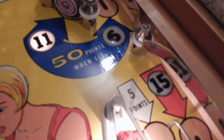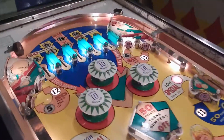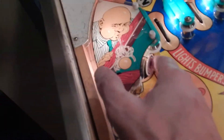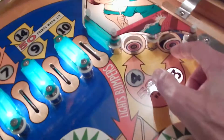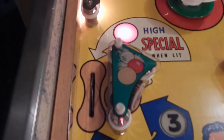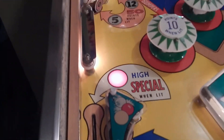The special stays lit now on the low ball side rollover. Now we're going to knock out the eleven, the twelve, and then the thirteen. There you have it — the high side rollover is lit for a free game. We could simulate there you go, and that's the whole game.